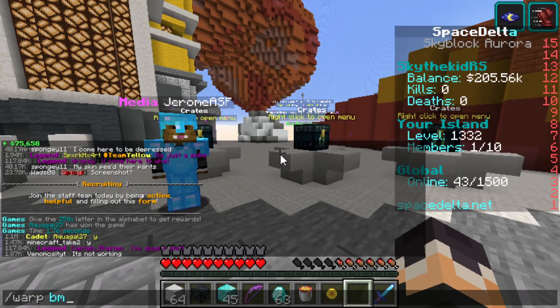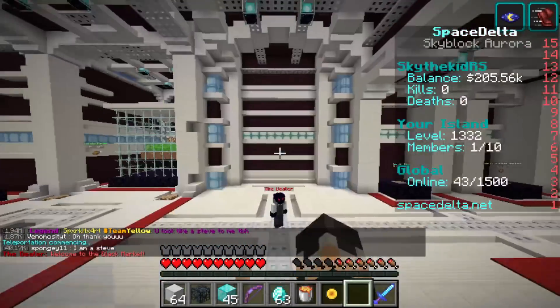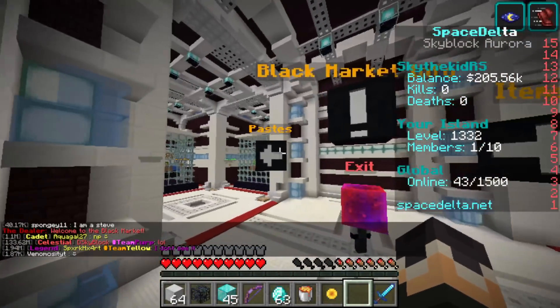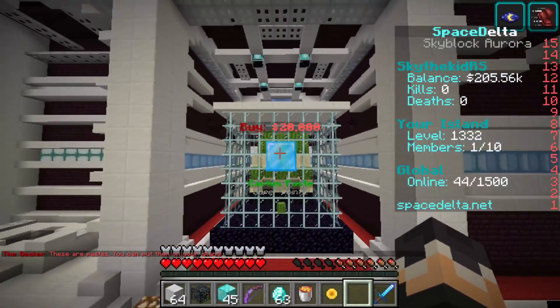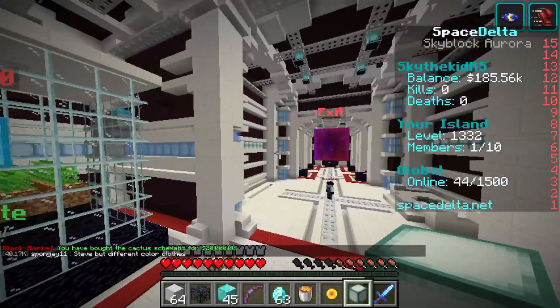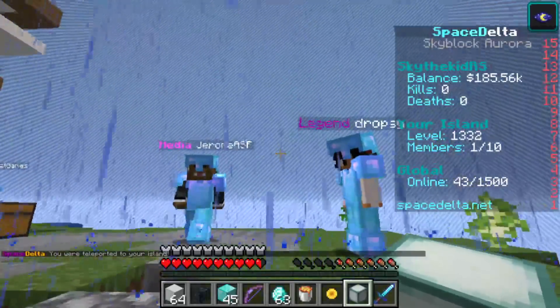Type slash warp bm and that'll teleport you to the black market area where we're going to use some of your hard-earned money — and waste it! Right click the dealer. Hover over where it says 'Paste' and left click it. Left click the cactus paste, probably just once for now is good — you got it. Left click exit, and then when you're ready you can do slash is go and it'll bring you back to your island.